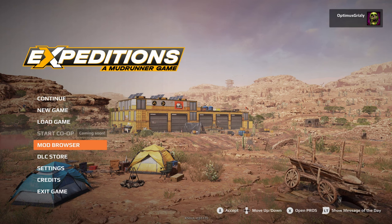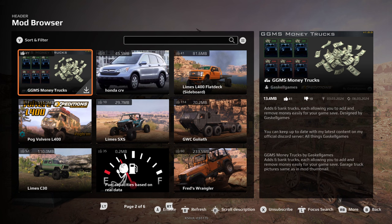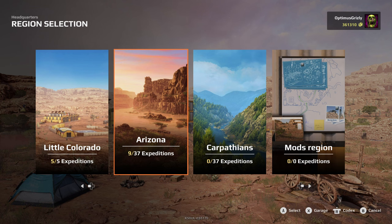First thing you're going to want to do when you load up the game is go to the mod browser. Scroll to find the mod — right now it's on page two, at least for me — it's called GGMS Money Trucks. Hit the subscribe button to download it, then hit the button to enable it.